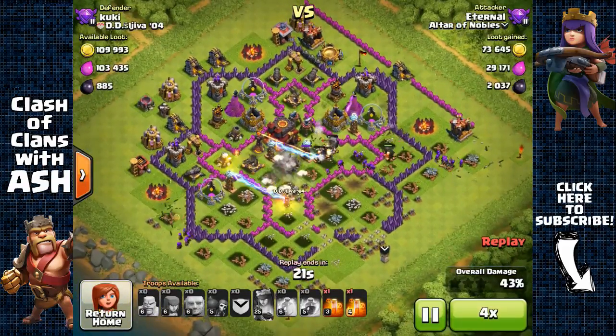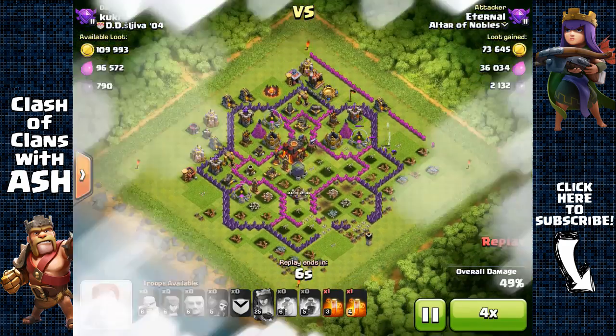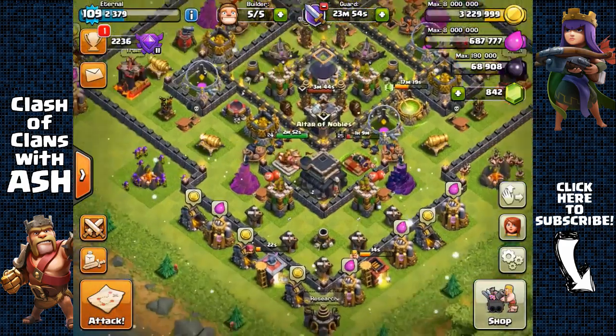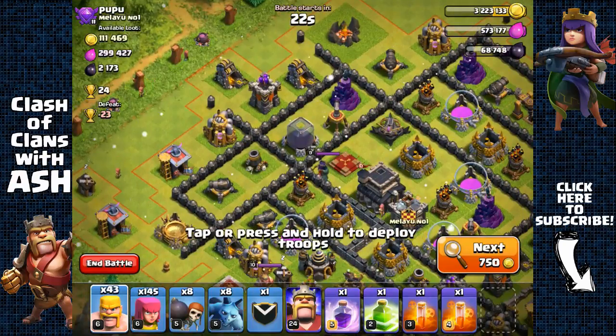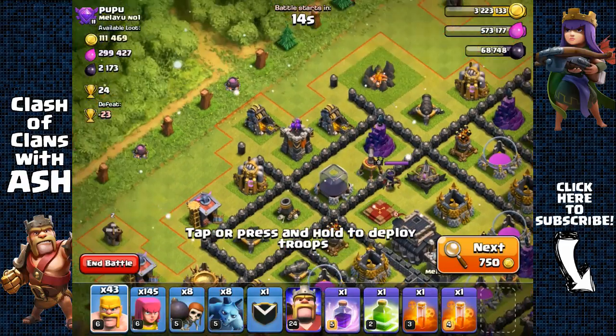Only managed to get 2100 dark elixir — which is a lot — but losing the archer queen means it won't be as easy farming without her. Now without the archer queen, I'm going to use more barbarians and archers, no giants, and integrate minions with the barbarians and archers instead.